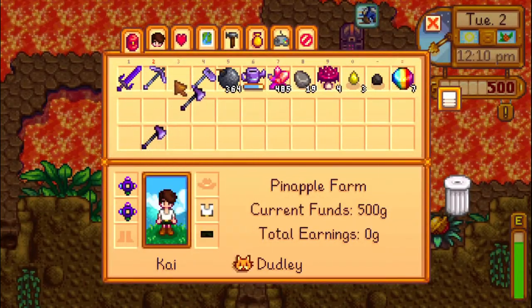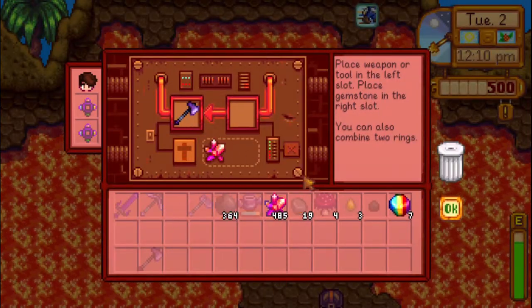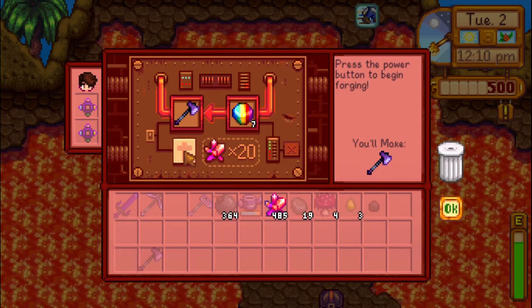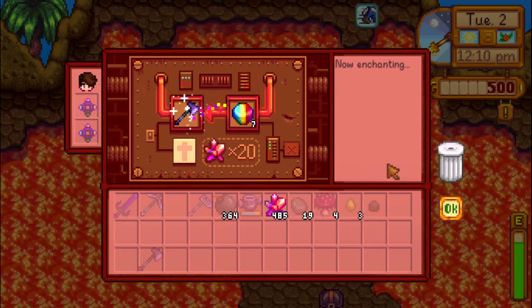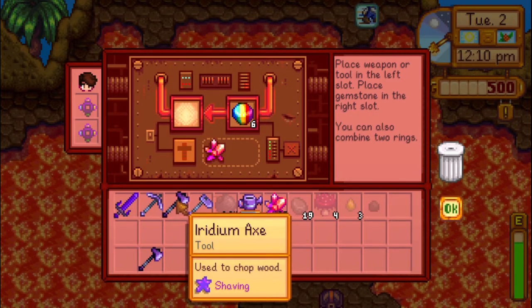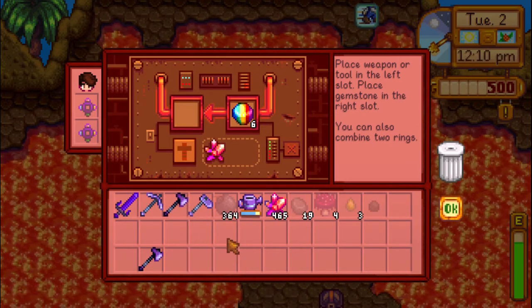One last tip: use the shaving enchantment on your axe. Enchanting is another new system in the game, and the shaving enchantment gives you a chance to get extra hardwood from stumps. If you already have a different enchantment on your axe and want to change it, you can do so by re-enchanting your axe again.